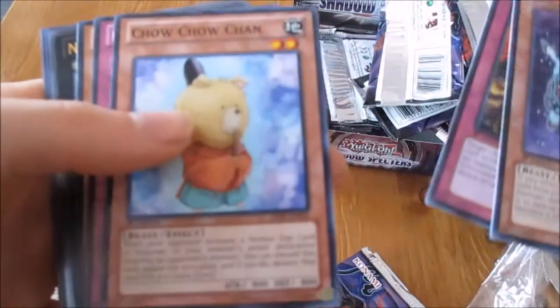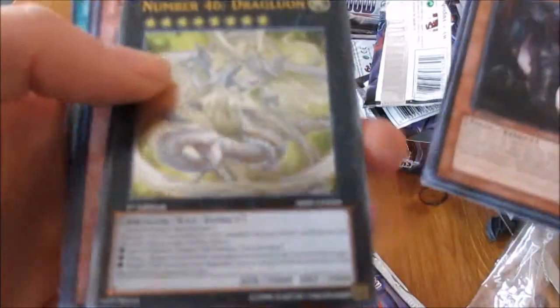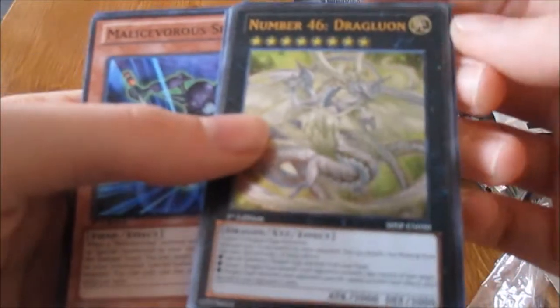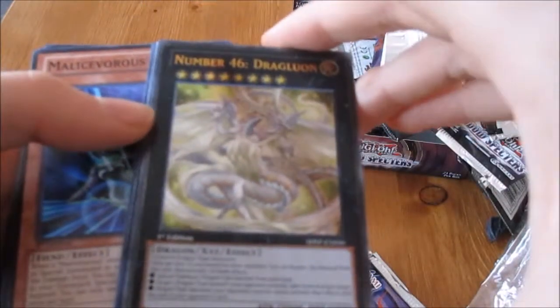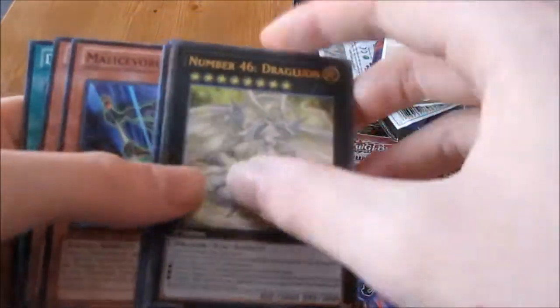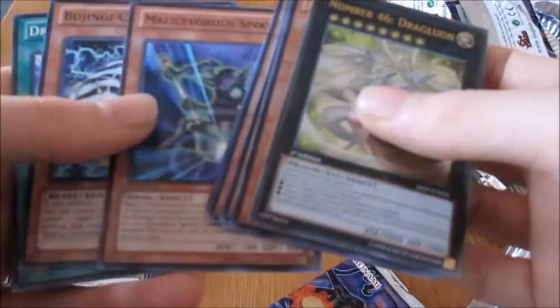So I've got Fittus, Chao Chao Chan, Intrigue Shield, Atchering Giant, and an Ultimate Rare — Number 46, Dragolucan. I didn't think you could get Ultimate Rare higher than Secret Rare, but this is the other dragon I wanted — the other Xyz, Divine Dragon Night Vale Grand, and Number 46. So they'll go really well in my Dragon Deck.